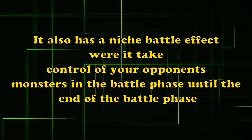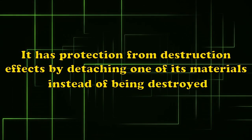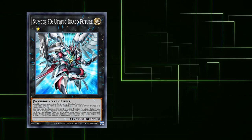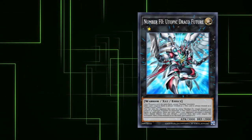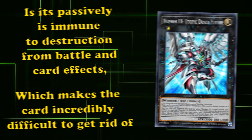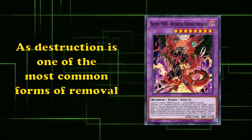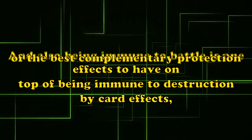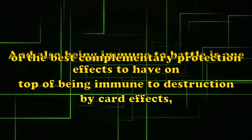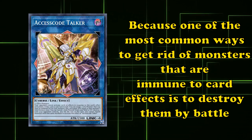Number S0 Utopic Draco Future is a rank 1 monster which requires 3 Xyz monsters of the same rank (except for number monsters) as materials, or you can rank it up on top of Number S0 Utopic Future you control. Number S0 Utopic Future can be ranked up on top of any 2 Xyz monsters of the same rank, except for number monsters. It also has a niche battle effect where you can take control of an opponent's monster in the battle phase until the end of the battle phase, and it has protection from destruction effects by detaching one of its materials instead of being destroyed. But generally, you just use it as a middleman to go into Utopic Draco Future.